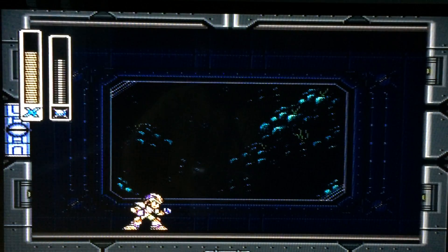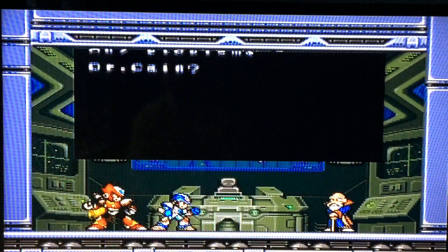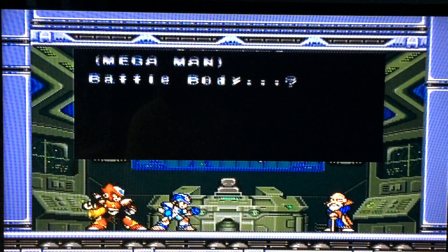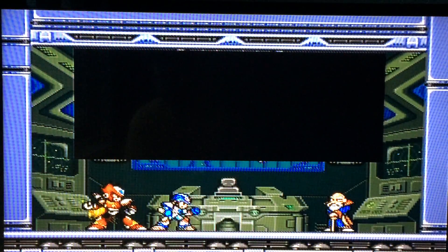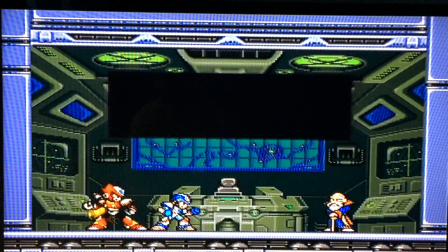Once you kill him — well, he's dead. All the Mavericks are dead, so that's good. Now we can go to Sigma's stage. Dr. Cain — this guy on the right, that's Dr. Cain, he's the one that found Mega Man X and he's an archaeologist — very intelligent man in the series. It talks about how he found Doppler's hiding spot and then we're gonna go find him and make him pay for his crimes.